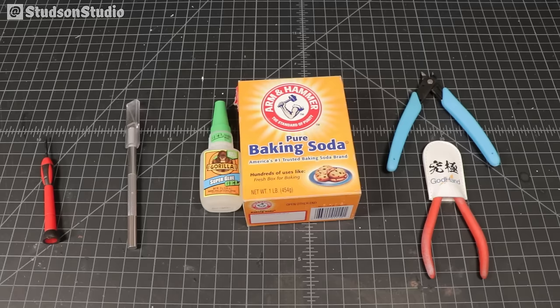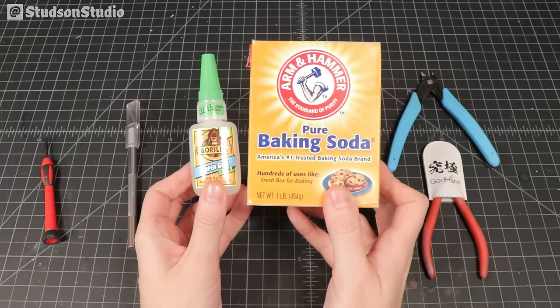To weld the sweeper together, superglue is pretty strong on its own, but to amp up the bond, we're gonna mix in a little baking soda as well. First, let's break everything down.